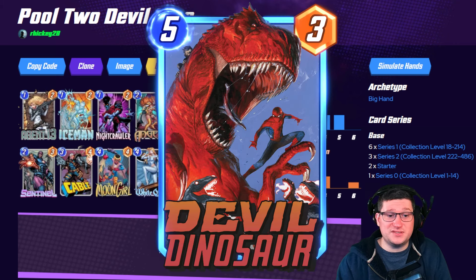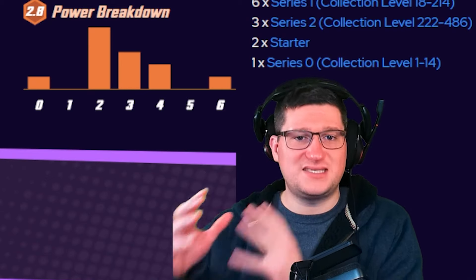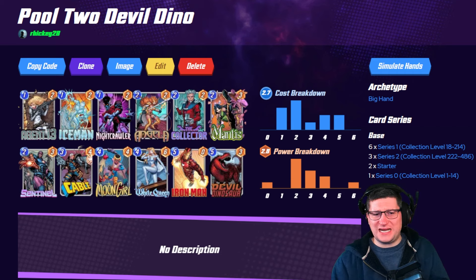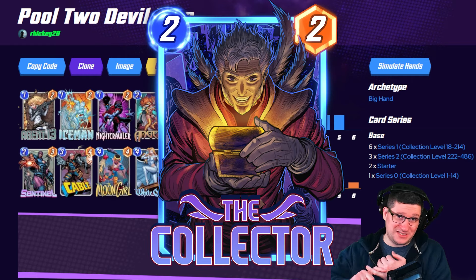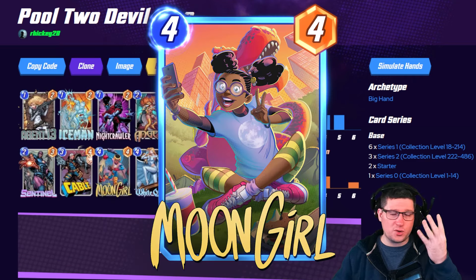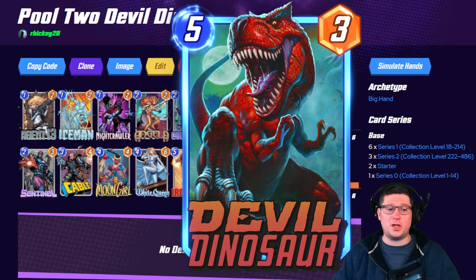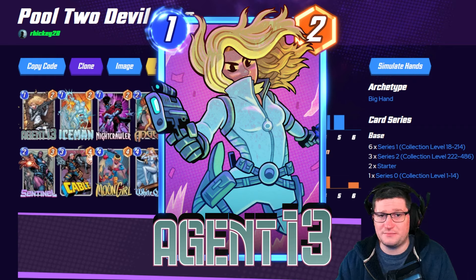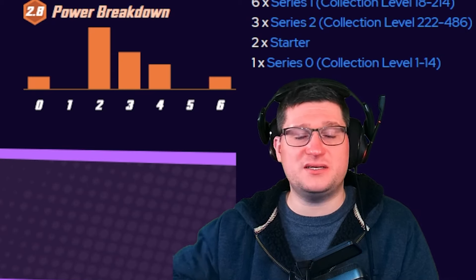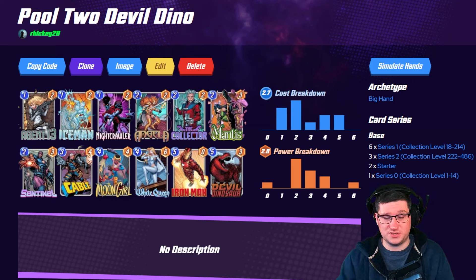The next deck that we're talking about is Devil Dino. Devil Dino is the best card in pool one and two, and that stands true still. But the thing about pool one decks is that Devil Dino might not be the best pool one deck, but it certainly takes a huge step up in pool two when you add in the Collector and Agent 13. The goal is Moon Girl on four to duplicate your Devil Dino. You play one Dino out on five, then you play one Dino out on six, but you play that Dino alongside Agent 13. Agent 13 is going to add another two power to the board, which might be the difference because there's going to be a lot of people playing Devil Dino in pool two. When you play Agent 13 on that last turn, she's going to put a card back in your hand, which will buff those Devil Dinos. That's a tip that I don't think a lot of pool one and pool two players really do, so once you get Agent 13, she does make a big difference in the archetype.